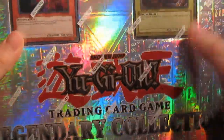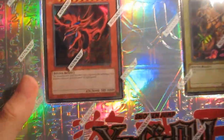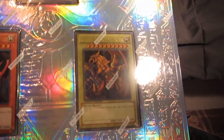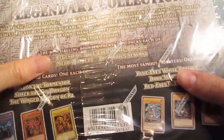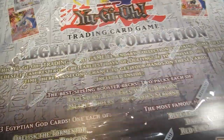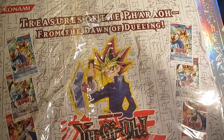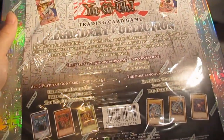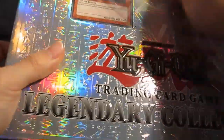Hey guys, I finally got a legendary collection to open up. I've actually got the cards already but it doesn't hurt to have more of these and I just want to open the packs and see what I get. This is actually the European version, so it comes with two Legend of Blue-Eyes, two Metal Raiders, and two Pharaoh's Servant packs. I think I prefer the American version because it comes with sets up to Invasion of Chaos, but yeah let's get this open.